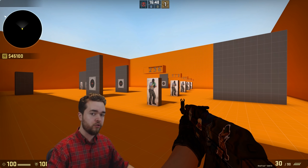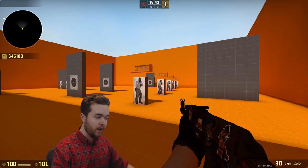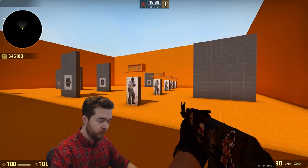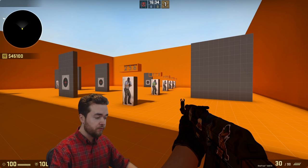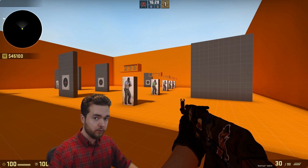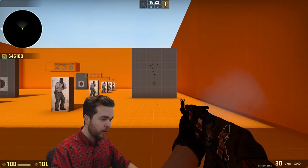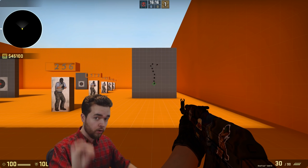There are three things that determine where the shot goes when you shoot. Weapon variance, which is the innate randomness of the weapon — you can't predict this, you can't control it. Movement inaccuracy, which is the inaccuracy caused by moving around and jumping and such. And then weapon recoil. I've removed movement inaccuracy from this server by not moving, and I've removed the weapon variance as well. So the only thing you have is the recoil, which is gonna be the exact same every single time. Here's how recoil actually works.